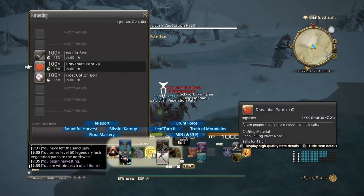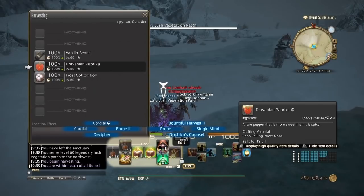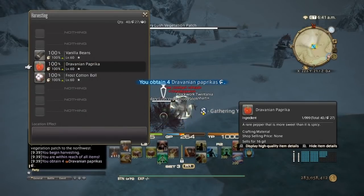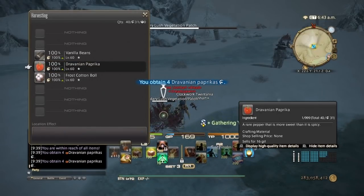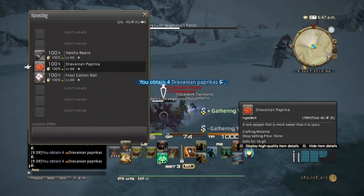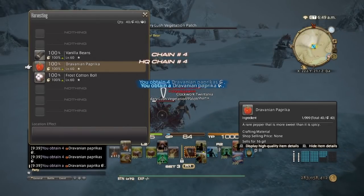You're going to use Leaf Turn 3. Leaf Turn 3 is an ability that gives you a high quality percentage based on your perception. Because our perception is way above what Heavensward's cap was, it will give us 100% high quality. Then you'll use Bountiful Harvest 2 to get plus 4 yield, and you repeat that until you run out of GP. Bountiful Harvest 2 works on the same concept with gathering — the higher your gathering stat, the more yield you'll get. Because our gathering rate is well above normal, you'll get the maximum 4.